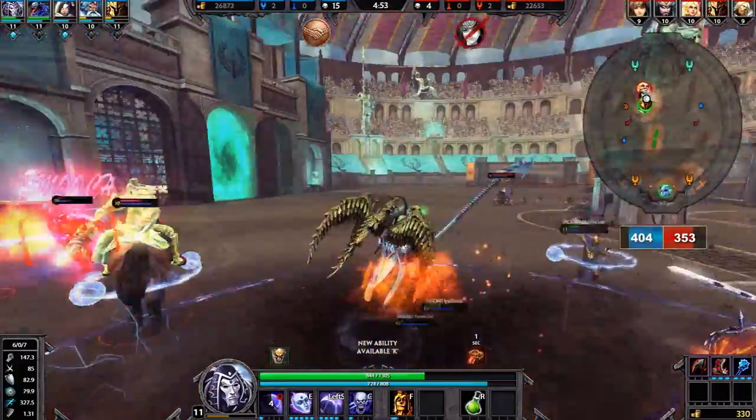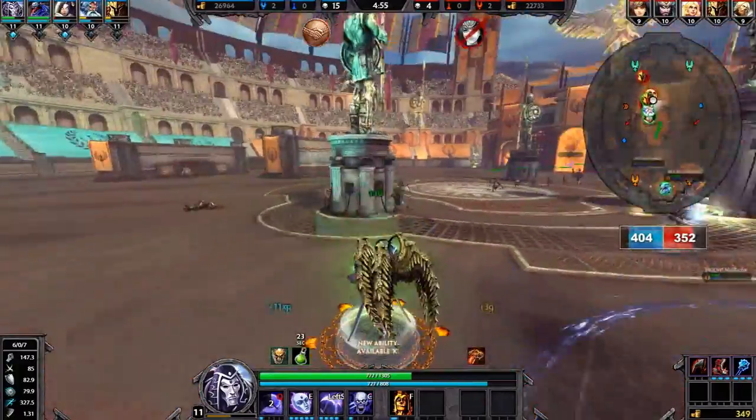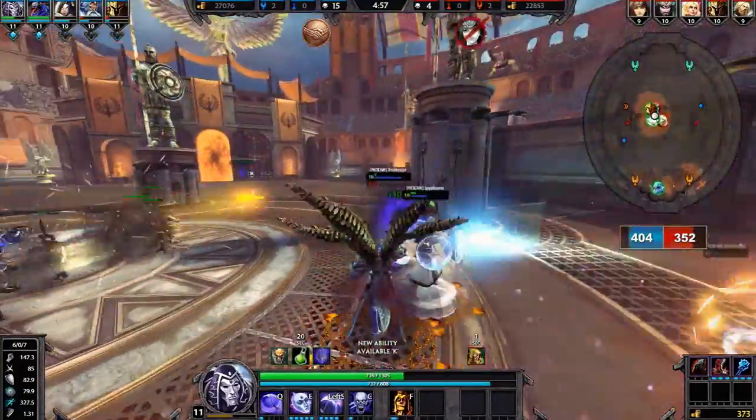Don't waste your ult — if someone's five feet away, you can easily take them with your abilities. Later in the game your cooldown is so low it doesn't really matter, but early game it's an 82-second cooldown and you just want to avoid wasting it.